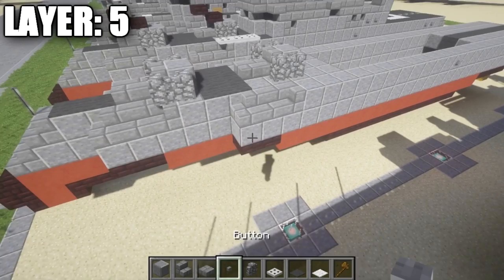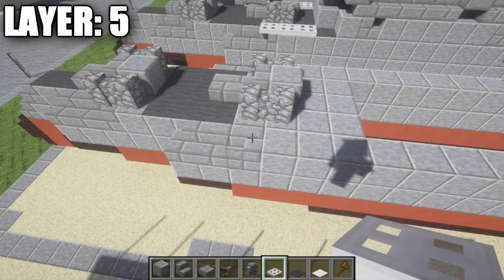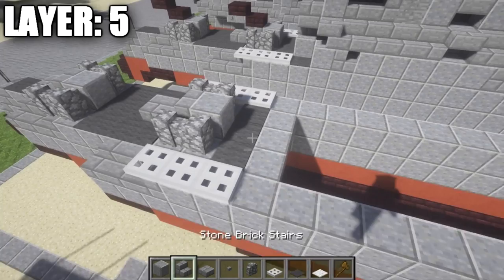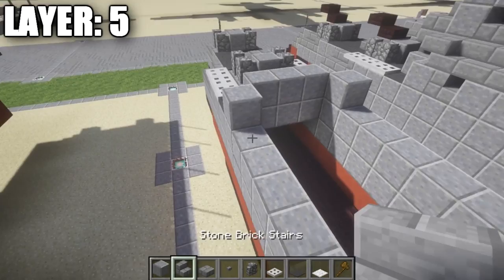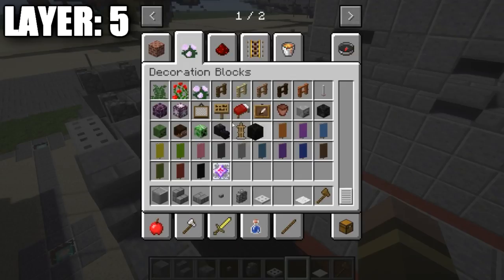Place gray carpets on top of the two polished diorite blocks on the sides and on top of the corner stair. Going back 2 blocks, place 3 iron trapdoors on your side — same on the other side. In the space between the iron trapdoors place a row of 3 gray carpet, then a row of 3 polished diorite, then a gray carpet on your side of the row. Going diagonal, place a second polished diorite block on your side, a stone brick stair, and then some black wool next to the stairs to close off so you can't see through the ship.